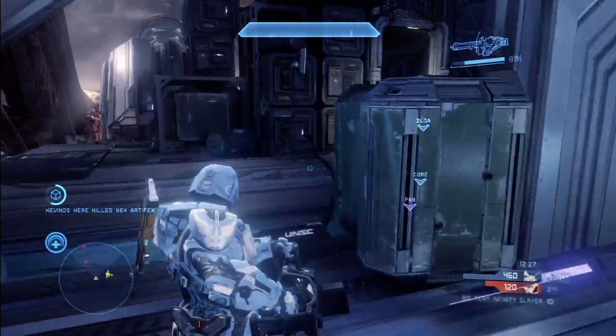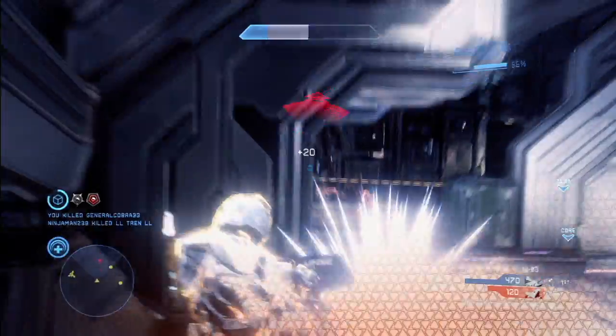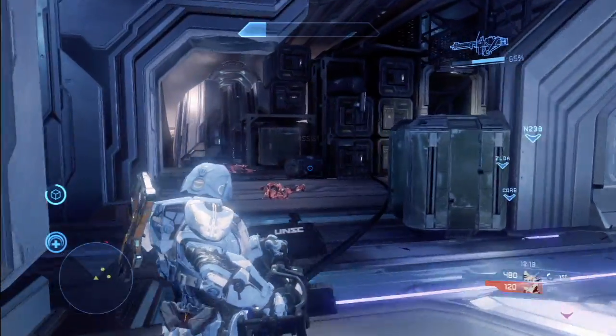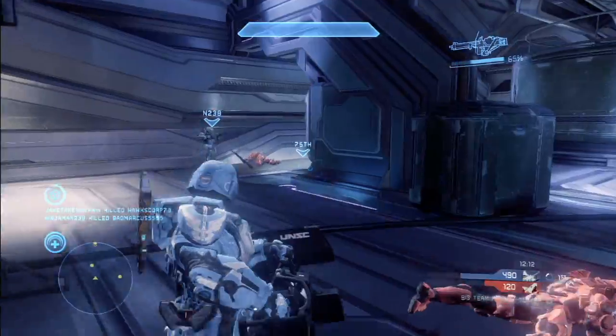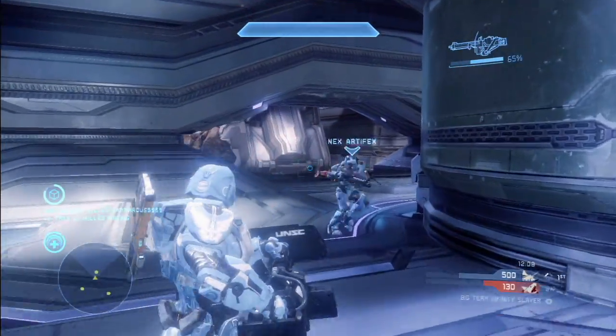Another thing I never understood about Halo: the Master Chief can flip vehicles — he can flip tanks, he can flip warthogs — but when he picks up this minigun, he walks really slowly. I have never been able to figure out why that is the case. It's one of those little quirks about Halo that you just gotta deal with, I guess.